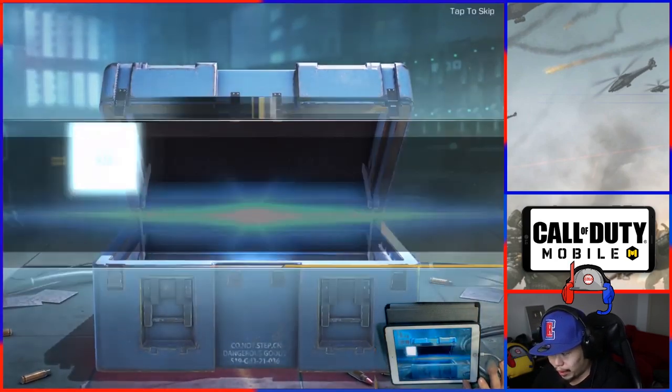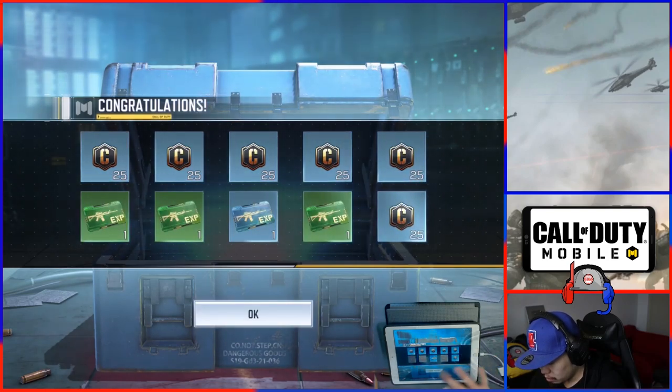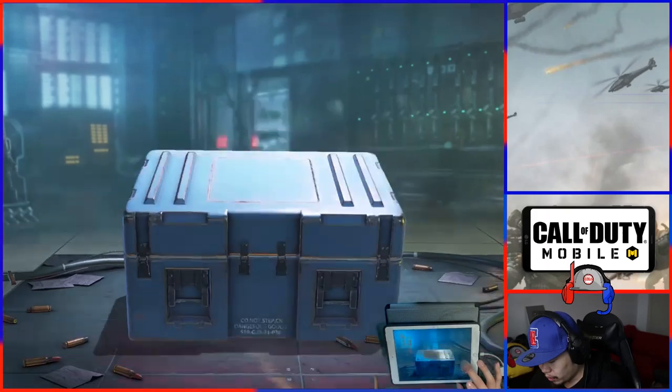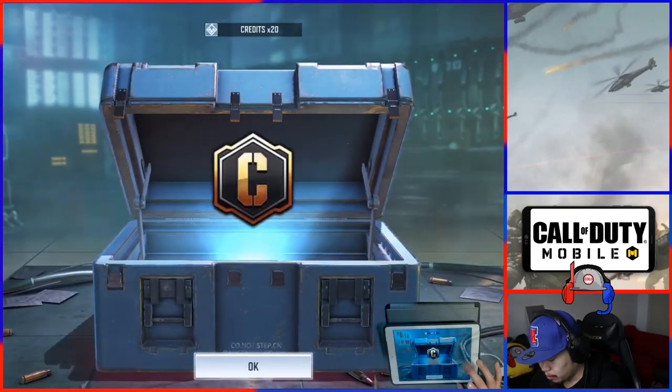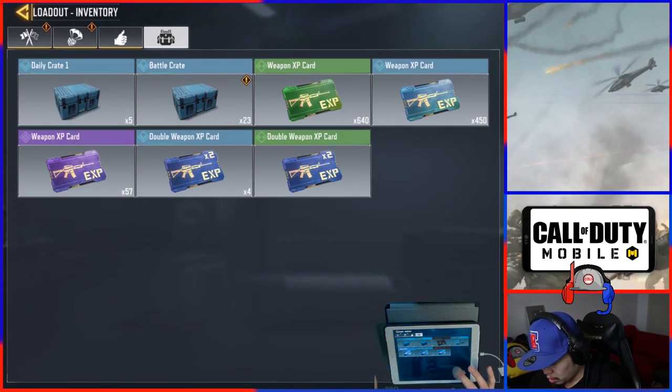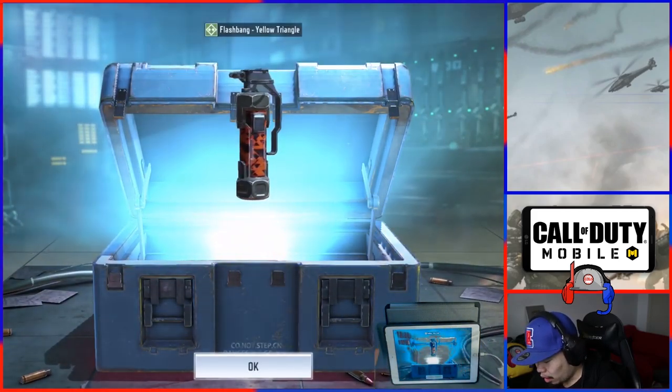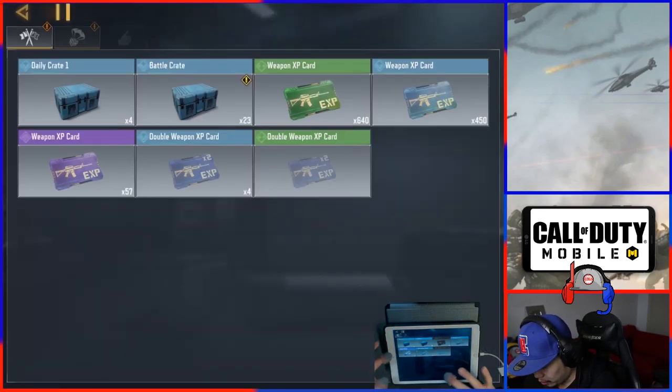The other cool ones will be the daily crates and battle crates. The battle crates are from challenges and events, and the daily crates I believe are from the battle pass. Oh — I got a flashbang skin, that's pretty cool.